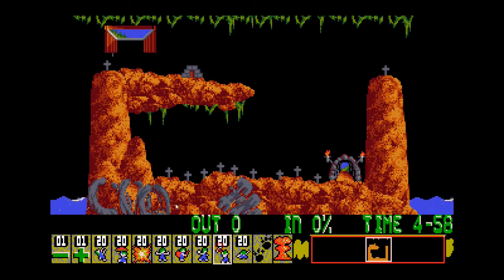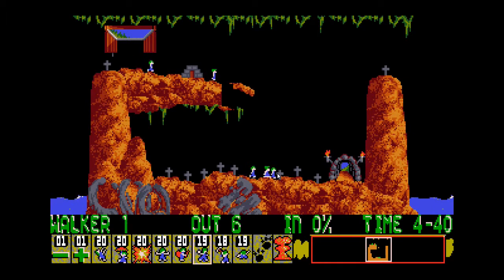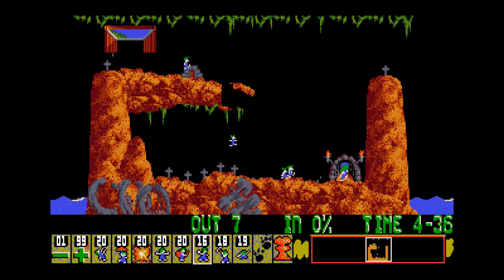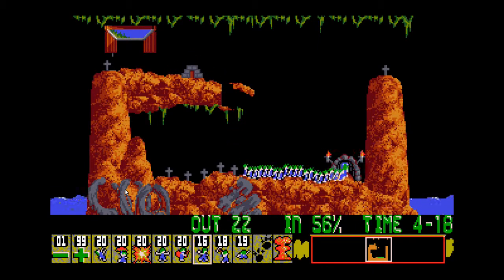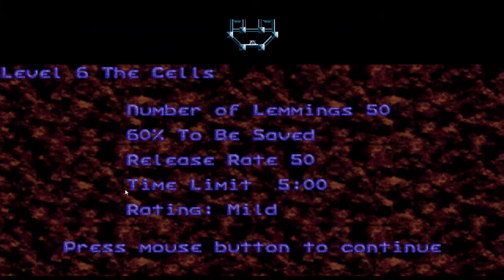Graveyard — gotta save 20 lemmings out of 50. A bit more task usage required on this one but it's still not too hard. The Cells: 50 lemmings, I've got to save 30 of them.